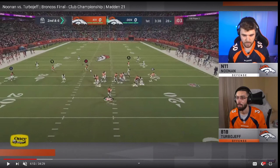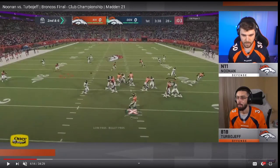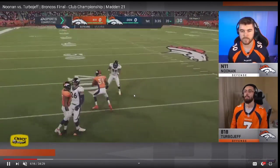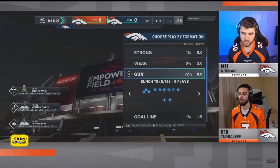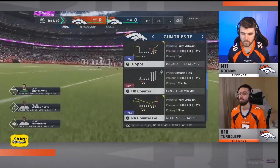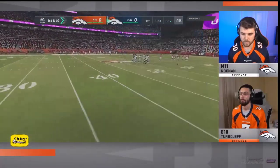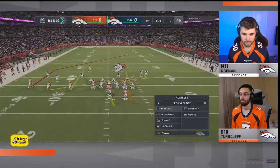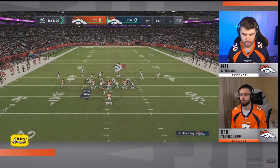Noonan sends five — a corner blitz from Nickel — but you see it's just surgical; literally everybody is open. Turbo Jeff takes the hitch route. In my opinion, the hitch route when run correctly can be the best route in Madden 21. It's very difficult to stop in zone. I don't know of very many zones that can stop the double hitch concept. Man can give it a little bit of trouble, but there are ways around man too.